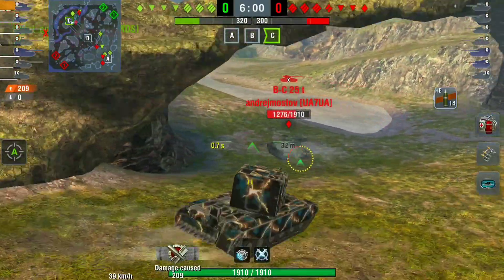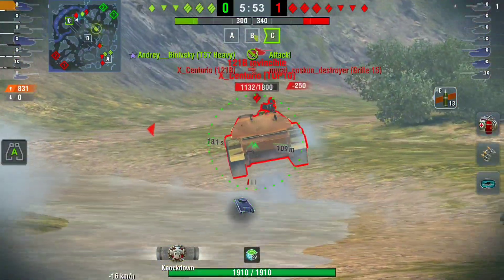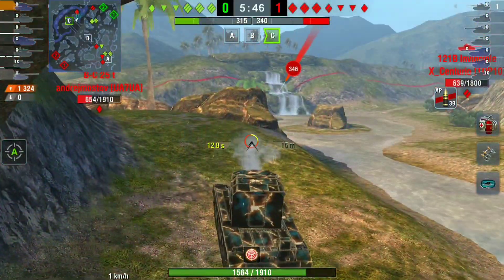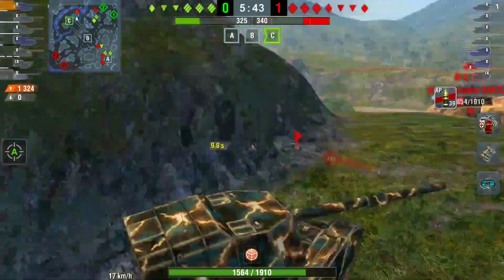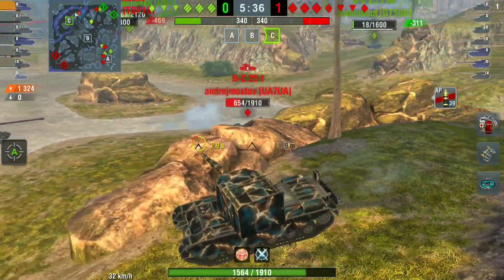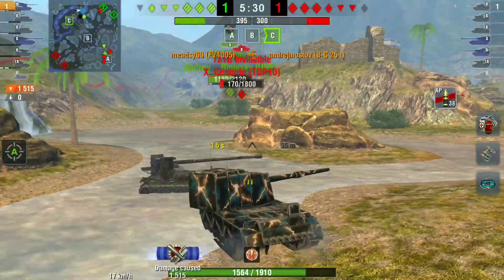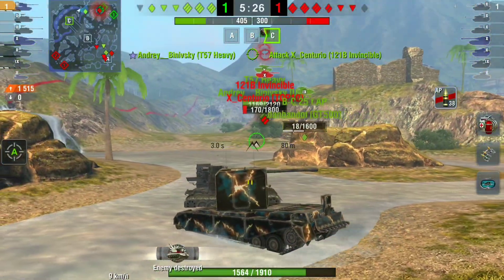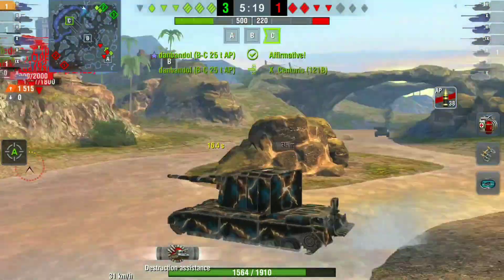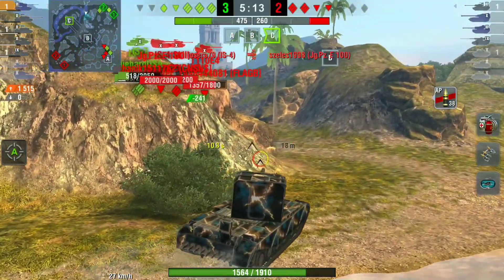We push toward the Bat-Chat. The HE on this tank really struggles — you can only just about pen a Bat-Chat with it, though we do get 600 damage. For the 121B I didn't want to risk not penning, so I shoot it with AP and put it down to a one-shot. I'm on a reload; the Bat-Chat doesn't seem to know. I push, my team shoots him once, and I clear him. The 121B is also on one shot and our Bat-Chat deals with him. It's now a six on four.